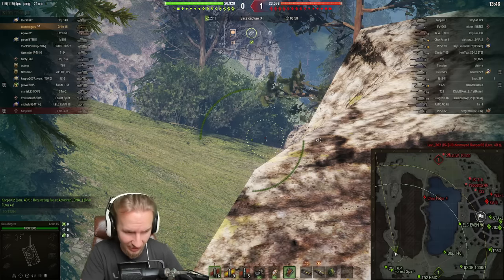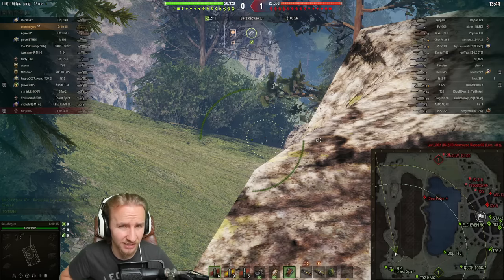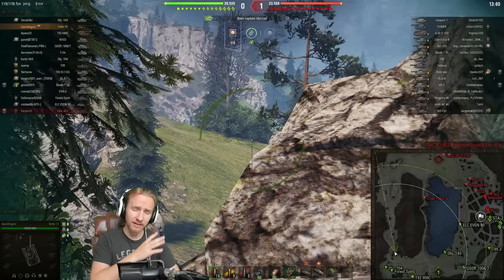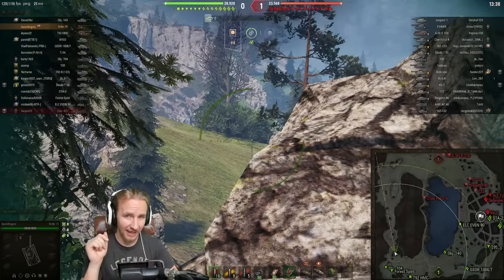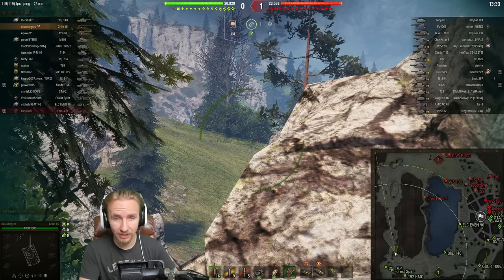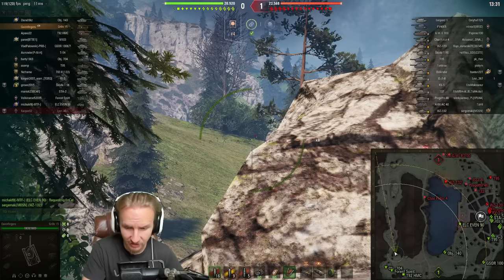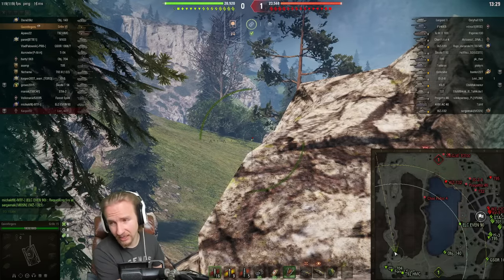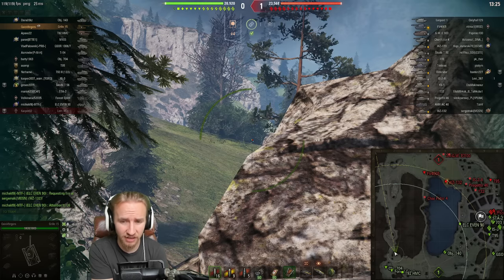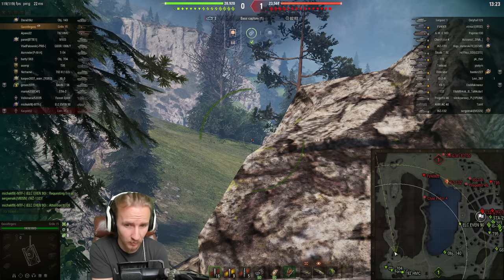The Grille, on the other hand, isn't about damage per minute or rate of fire. What I like to do with the Grille is actually lower my vehicle's damage per minute by 3% to increase my accuracy by an additional 5%. That means even without using an aiming device on this vehicle, it gets to a ridiculous accuracy — I think it's something like 0.22 with this build.